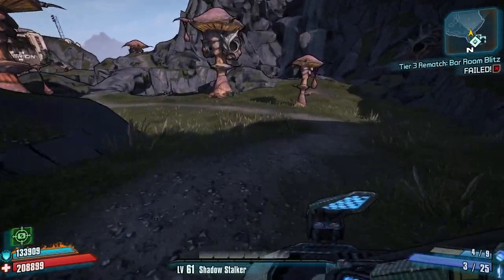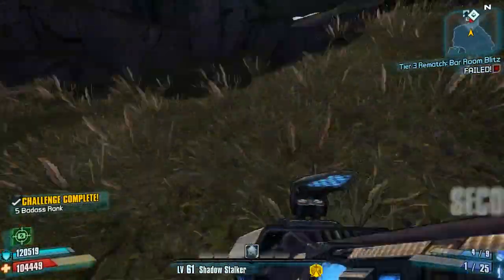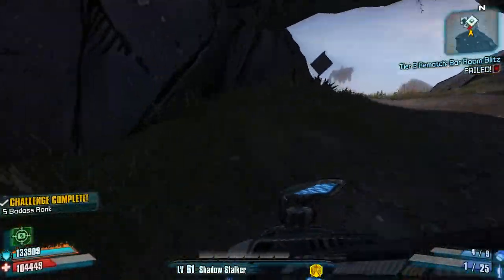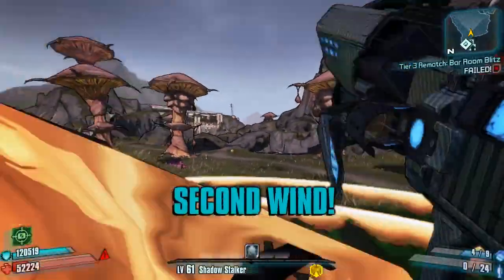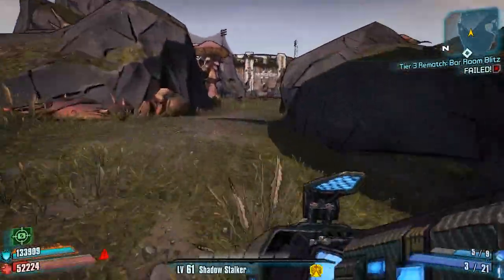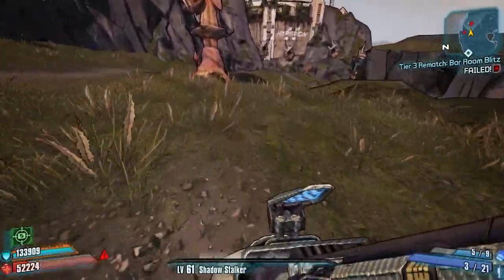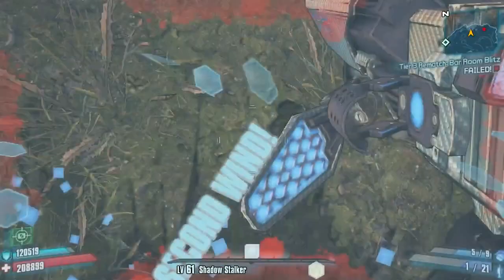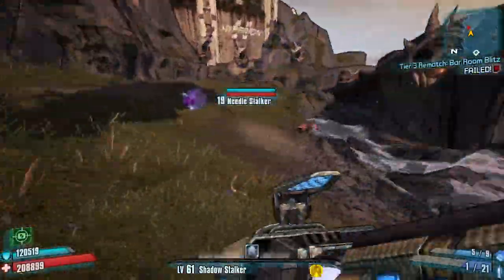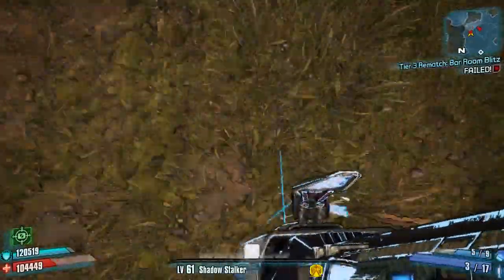Next, let's take a look at Gone with the Second Wind and Shield Basher. These are a couple more challenges I like to do in the open area of the Wildlife Exploitation Preserve. These two challenges are really easy to knock out by getting Stalkers to group around you and shoot directly at your feet or a wall next to you. The rockets and splash damage should kill the Stalkers through the shields, kill you, and revive you at the same time. Note that this is also a really good area to work on the Splish Splash challenge.